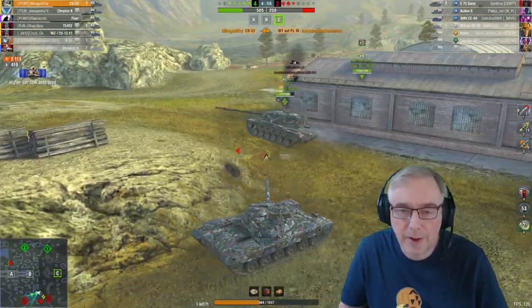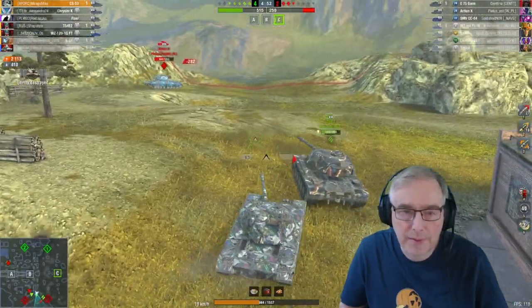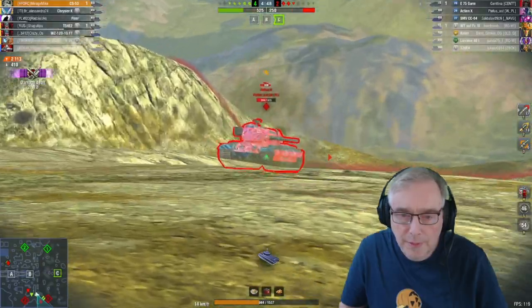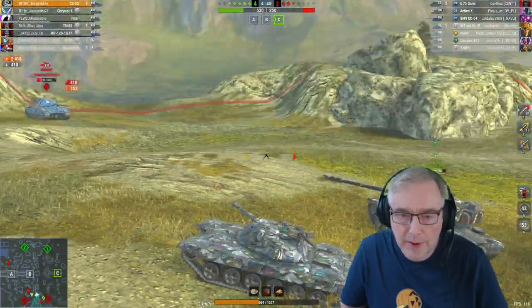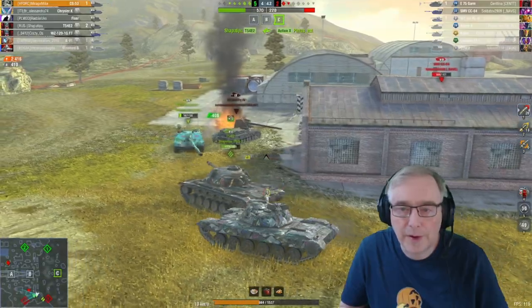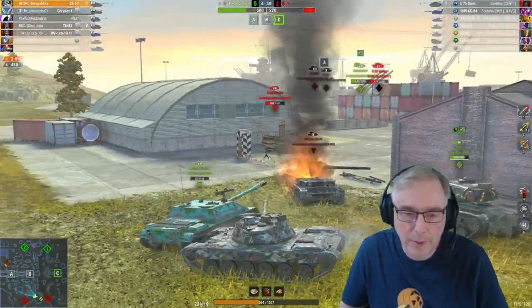Action X is there as well. T-54E2 — unfortunately the Standard B and the K-91 have gone down on our side. But hopefully just get some shots and make sure we try and get underneath that lower glass. Action X is gone as well. It's 5 versus 2. Writings on the wall. SMP is there, can't get a shot, but we're going to go around the back.